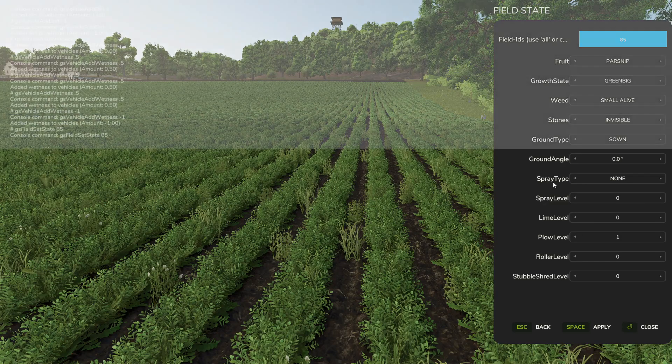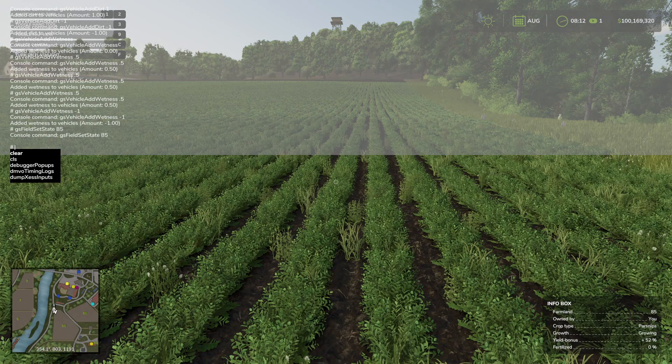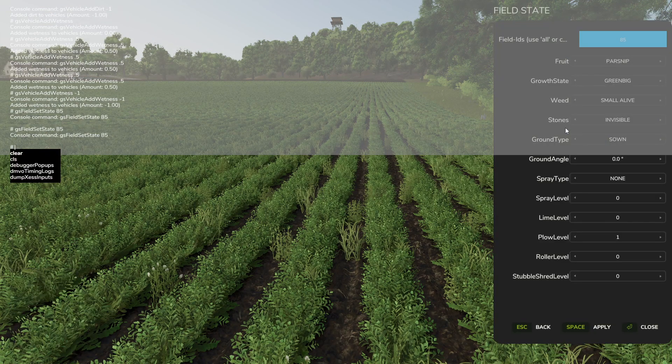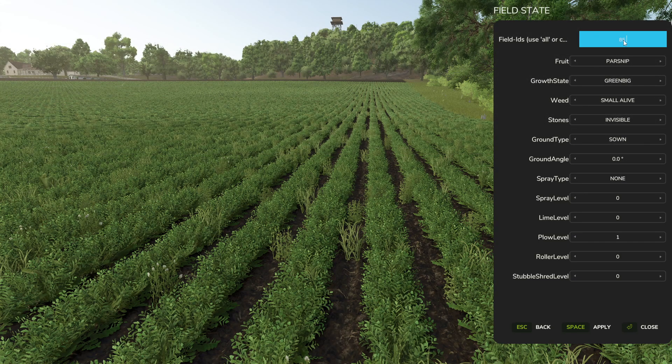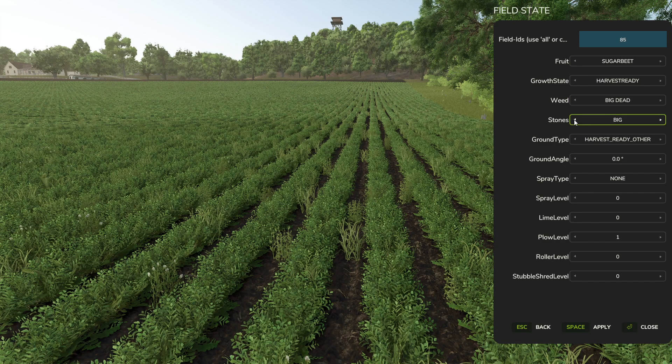If you get rid of the command it's easier to see. If you hit escape it closes, but same thing — hit the back tick, up arrow, enter — it's going to bring up the commands for field ID 85. Here you can basically cycle through the different crops. So say you want to go to sugar beet — here are your different growth states: invisible, harvested, dead, harvest ready. You can set your weed type as well — invisible, big, dead, stones.